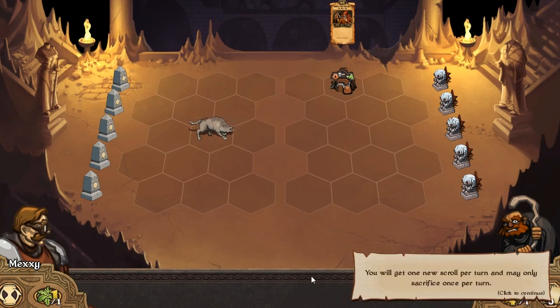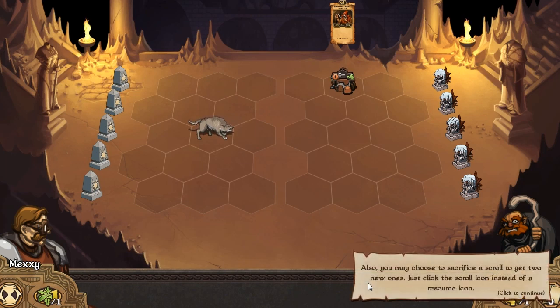Soon he'll give us six scrolls so we can get going. You get one new scroll per turn, so you pick up a scroll and you can only sacrifice one per turn. You may also choose to sacrifice a scroll to get two new ones - that was the second option that we saw. So basically you can trade one scroll for two scrolls if you don't want to sacrifice it for a resource.